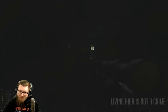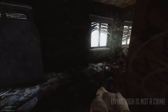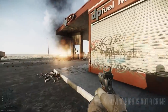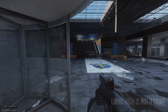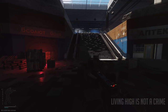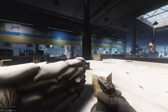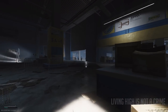Any safe on any map can also spawn these items, including the roller. I'll include a link showing all safe locations on Customs. The estates on Shoreline are also really good for these items, but out of all the locations, the best and most consistent spot has to be IDEA in the Interchange. IDEA is so good for these items that it's honestly probably not even worth your time going to any other location, including the safes.